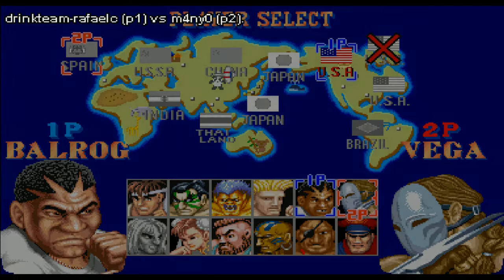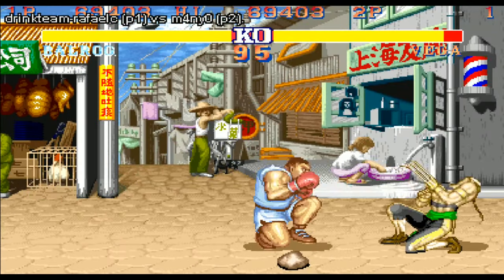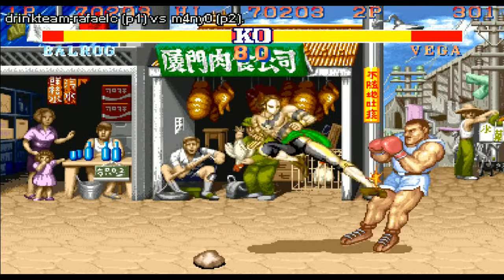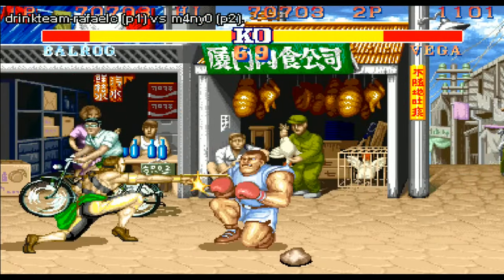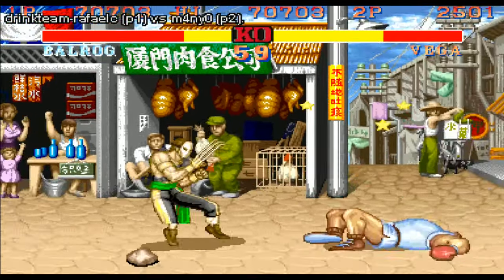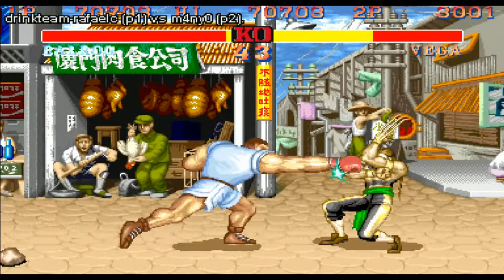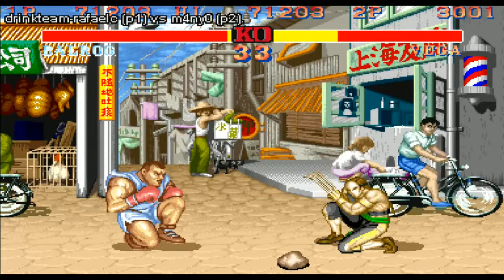Next up: Balrog versus Vega. Balrog is probably the most extreme rushdown character in this game — massive damage, extremely fast, big normals. Vega has the annoying wall dive and long pokes, so he'll be trying to keep Balrog at arm's length. He's sticking out the claw, sticking out low kicks, trying whatever he can, but as soon as Balrog gets in there's going to be a lot of damage. Vega actually gets the dizzy — the dizzy meter is very low in this game. Balrog's turn punch is another extremely good move, fireball and strike invincible.